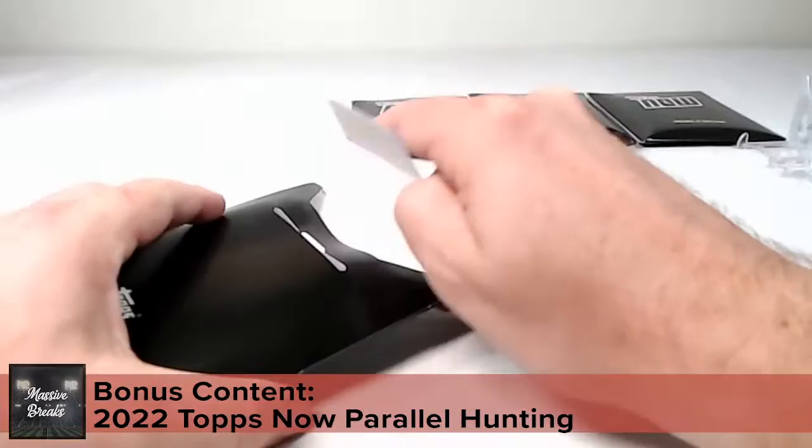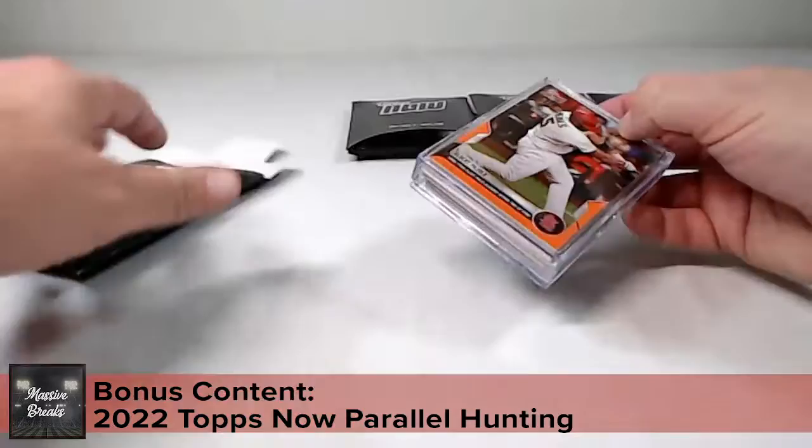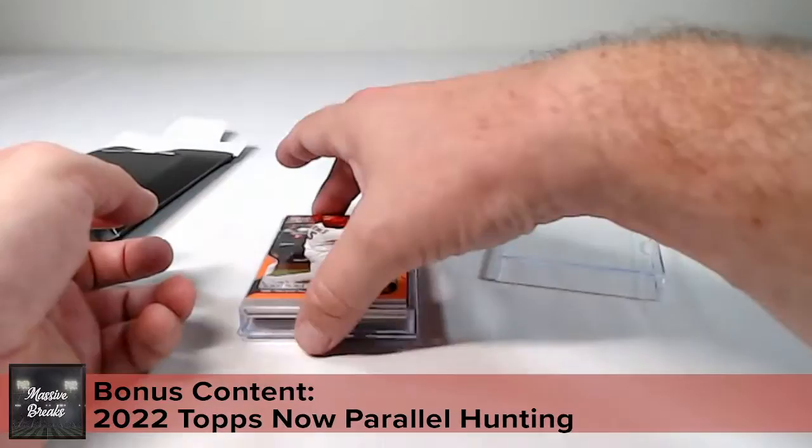Someone chasing J-Rod rookies may want to hold on to that for a little bit. Up next we've got a couple of lower print runs that came in the same order — Garrett Mitchell card 913 and Albert Pujols. We're going to look at the Pujols first; that print run was 1,360. Why not start it off with an orange numbered out of five — there we go, happy to see that!